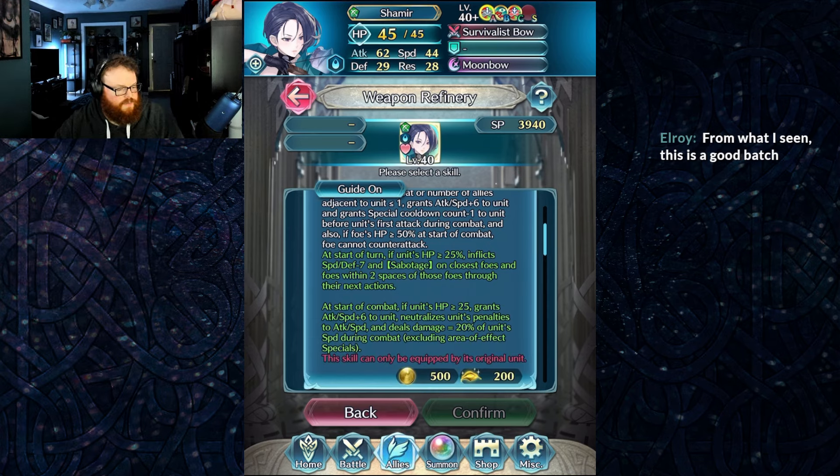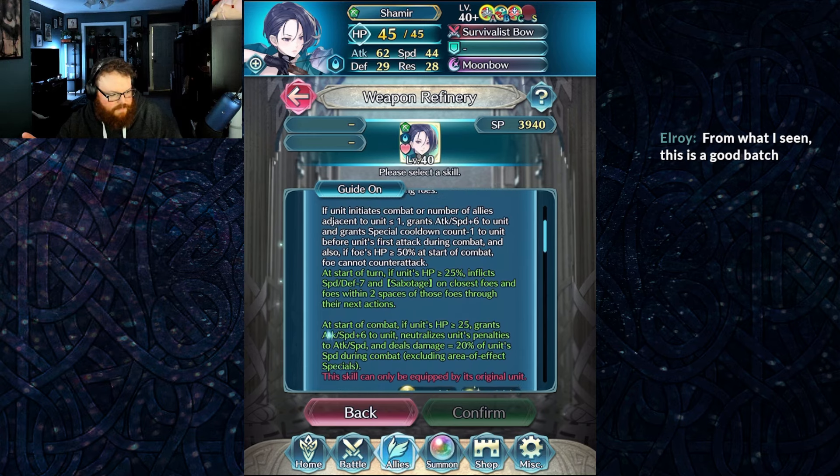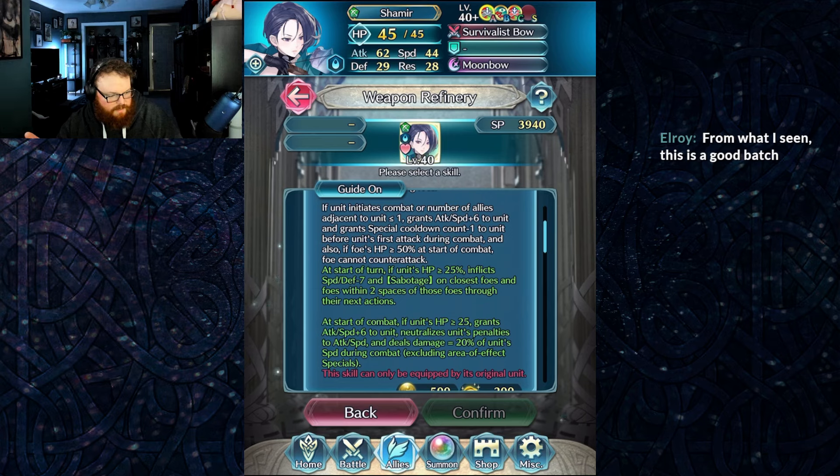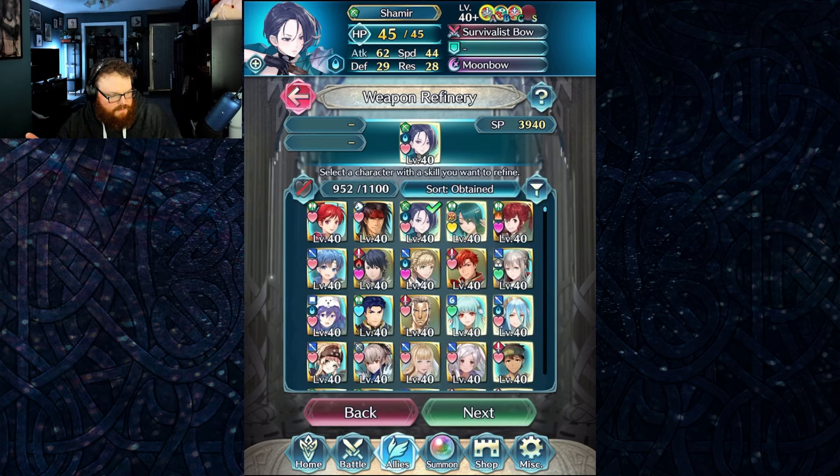At start of turn, if unit's HP is greater than or equal to 25%, inflict Speed and Defense minus seven as a sabotage on closest foes and foes within two spaces of those foes through their next actions. At start of combat, if unit's HP is greater than or equal to 25%, grants Attack and Speed plus six to unit, neutralizes unit's penalties to Attack and Speed, and deals damage equal to 20% of unit's speed during combat. Also very good. I made the trait fruit to be plus Speed just because she's got speed-dependent true damage. W.